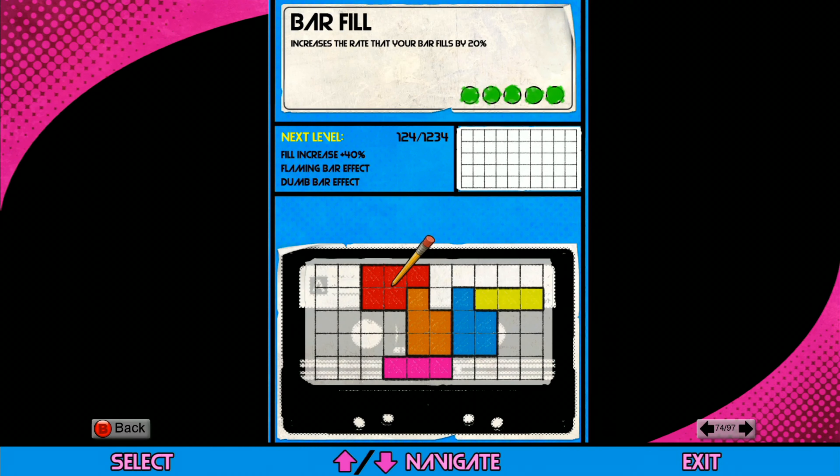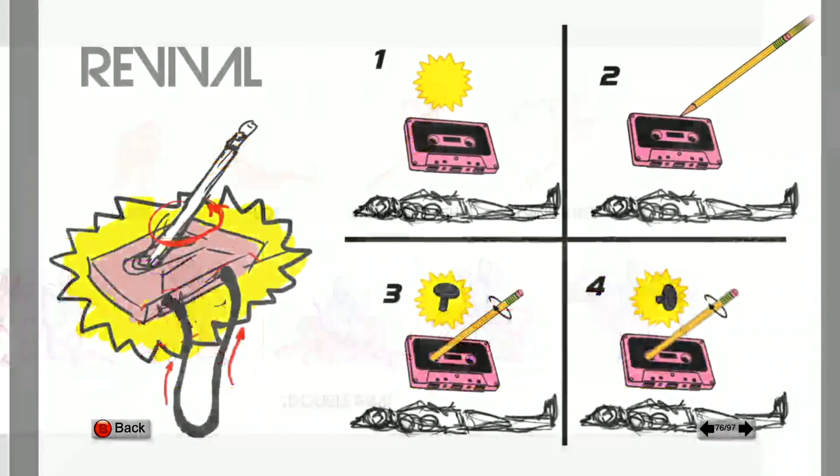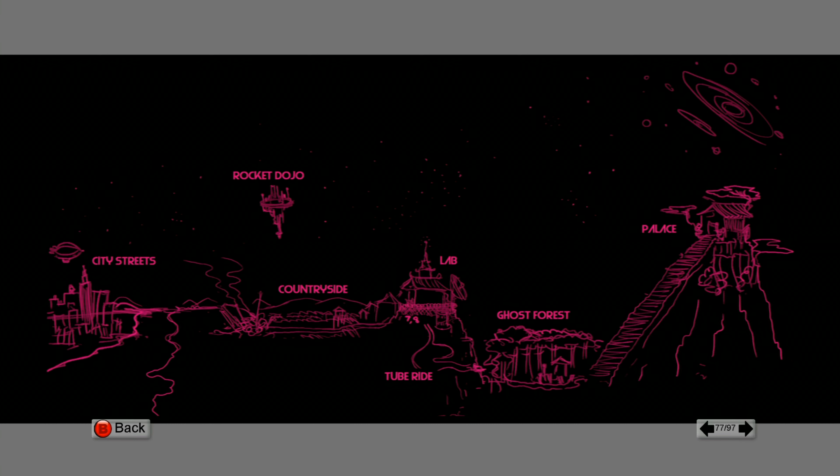These were different concepts for your power-ups. So there's duck, slide, shoulder blast, knee, and double grab — I didn't get a chance to double grab unfortunately. And that's how they wanted you to be able to revive — you'd activate the tape and then you'd have to stick the pencil in there and rotate your right stick to get it working. It's a decent concept.